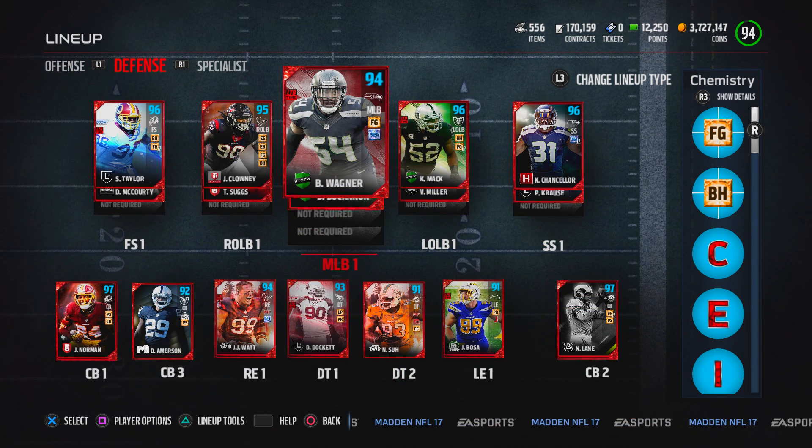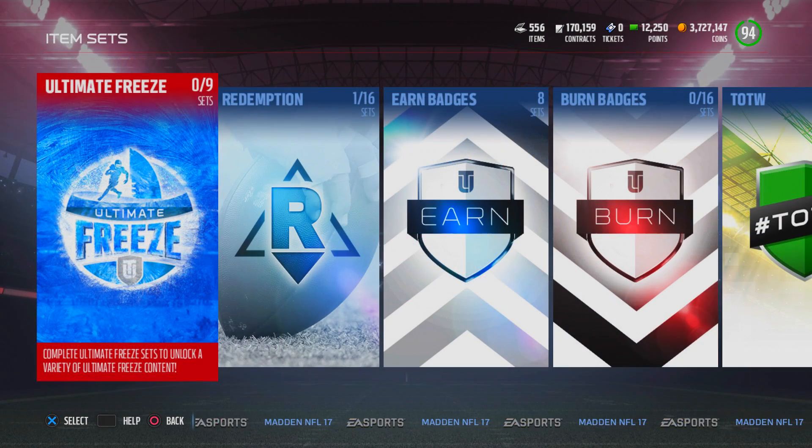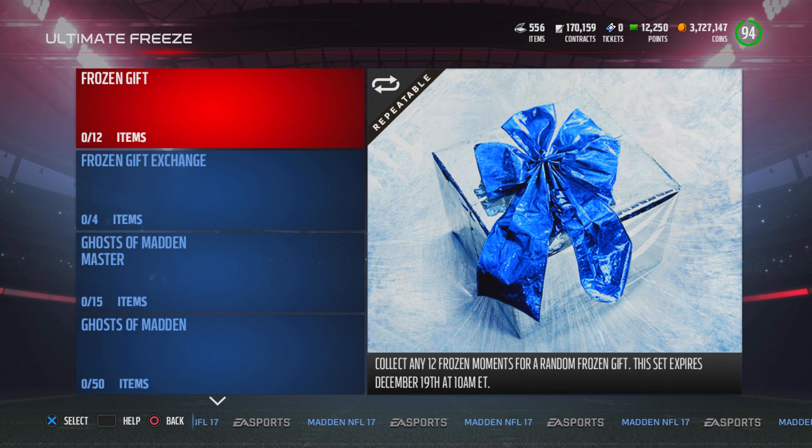Today we have a lot of upgrades to make, so take a look at the team right now because there's going to be a lot of changes. Whenever we have a new promo, they drop brand new packs. In our case today, we have two Frost Pack bundles and Frost Pack individual packs as well. There's also a new category under sets called Ultimate Freeze, so let's check out and see what is going on.